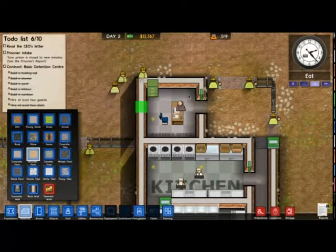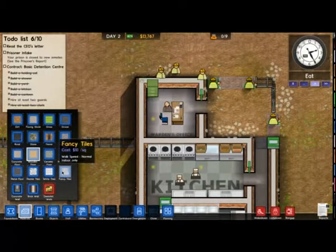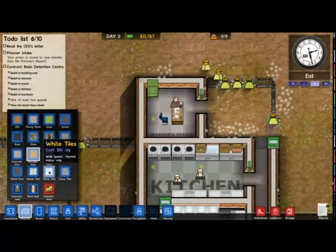A lot of the time in my prisons they get angry at me and they're all like 'I'm gonna freaking rage out and kick your ass' — they punch through doors and escape, and I hate having prisoners escape. I think there should be some kind of penalty in Alpha 13 — I think this is Alpha 12 right now.